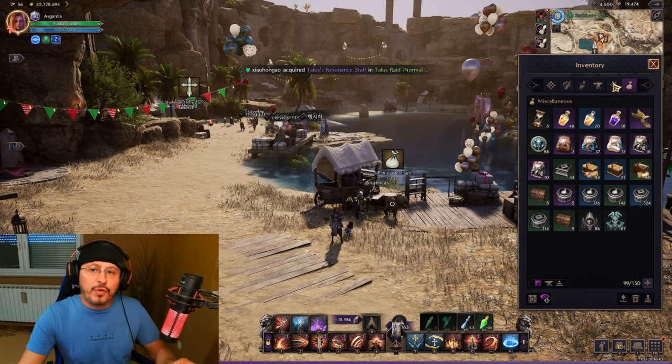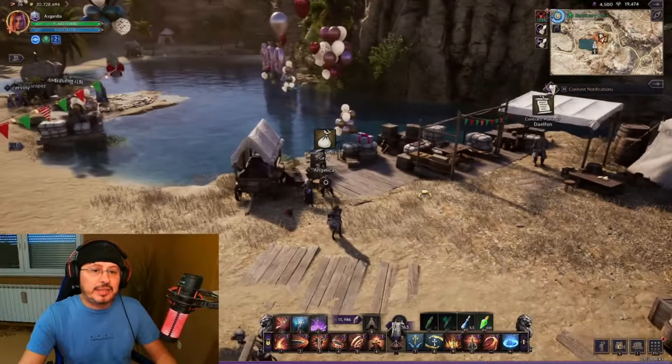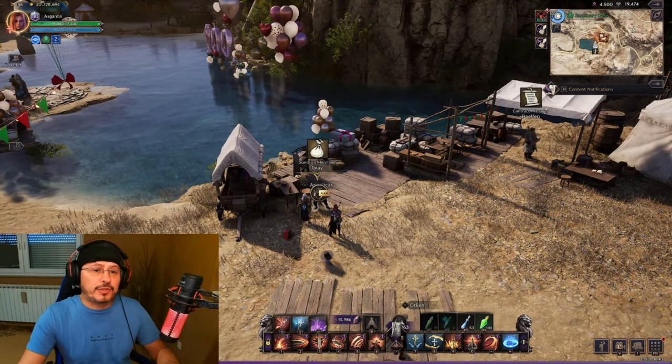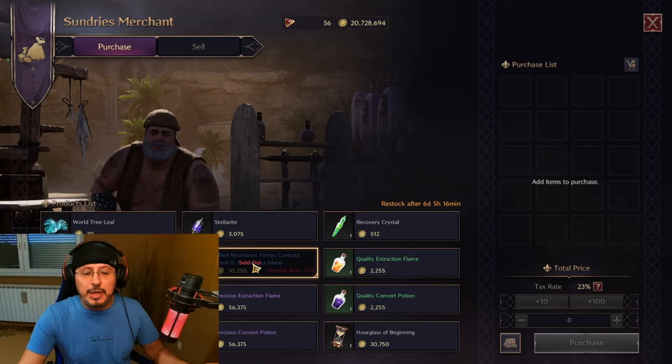I will show you what kind of rewards. First things first — how to get these scrolls? Every week, you can buy 24 contracts from the Saundry's merchant in different regions across different parts of the map. You can buy them for Solent, the in-game currency. Basically, these contracts are pretty cheap. You can buy 24 contracts per week — that means four open world dungeons.